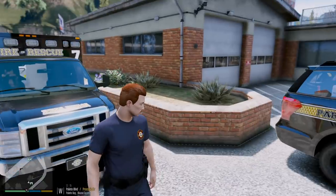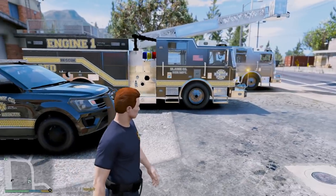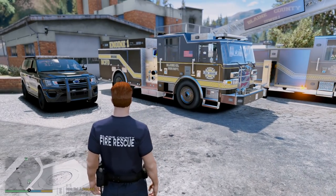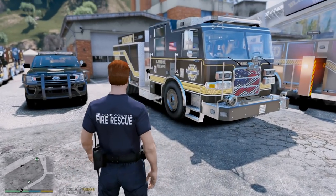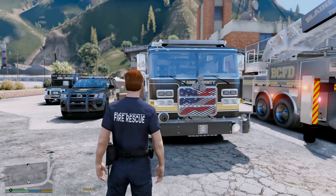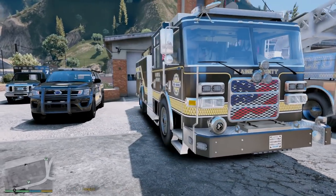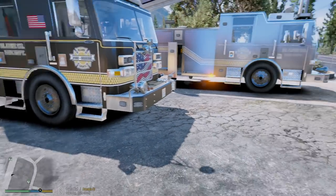Tomorrow we'll do some EMS calls with the ambulance or the supervisor. Next up we have Engine 1 — Engine 1 is also a reflective model, so the gold on Engine 1 reflects as well, which is pretty cool. I really do like the engine and the ladder; I really like the grill on them. It looks amazing with the American flag there — beautiful looking engine.